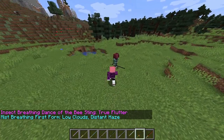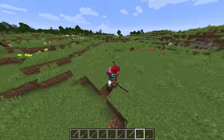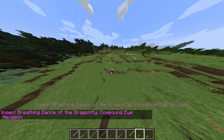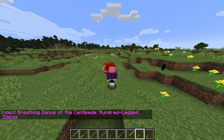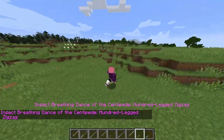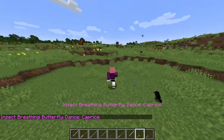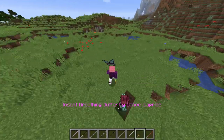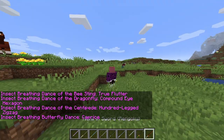For Shinobu — first we have true flutter, which is just a dash forward, and her regular hits don't have anything special. Then dance of the dragonfly compound eye — it does poison damage by the way. Then 100-legged zigzag, which is a moving ability. Then Caprice Sun — that's her move. She has only three moves total, so that's all she has.